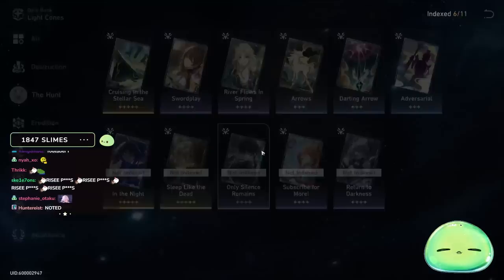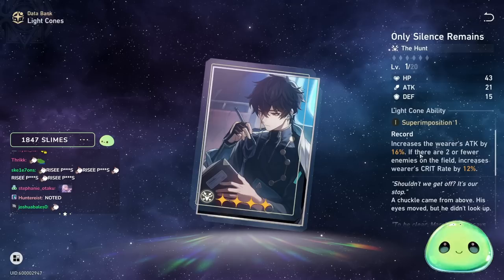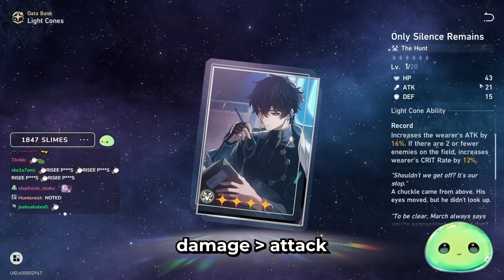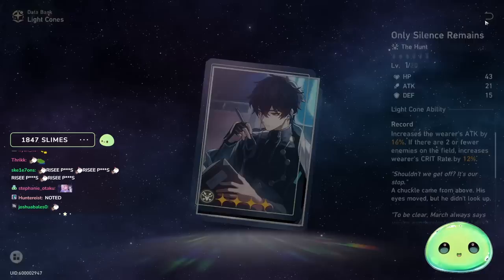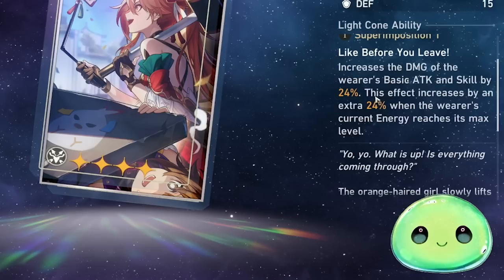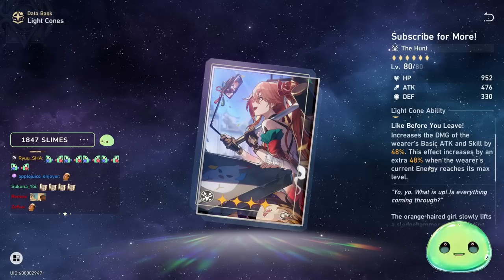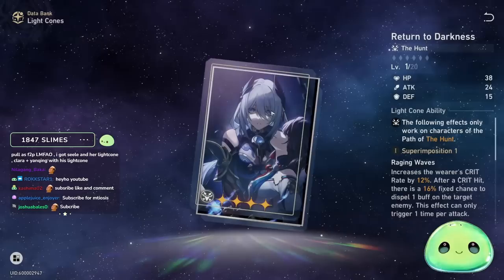Looking at some other four-star light cones: 'Only Silent Remains' has a 16% attack increase, but personally you always want to go for damage over attack percent. It does have a condition — if there are two or fewer enemies on the field, it increases crit by 12%. 'Subscribe for More' might be a little better because it increases damage of basic attack and skill by 24%, with an additional 24% whenever the wearer's energy reaches max level, totaling between 48–96% damage increase.